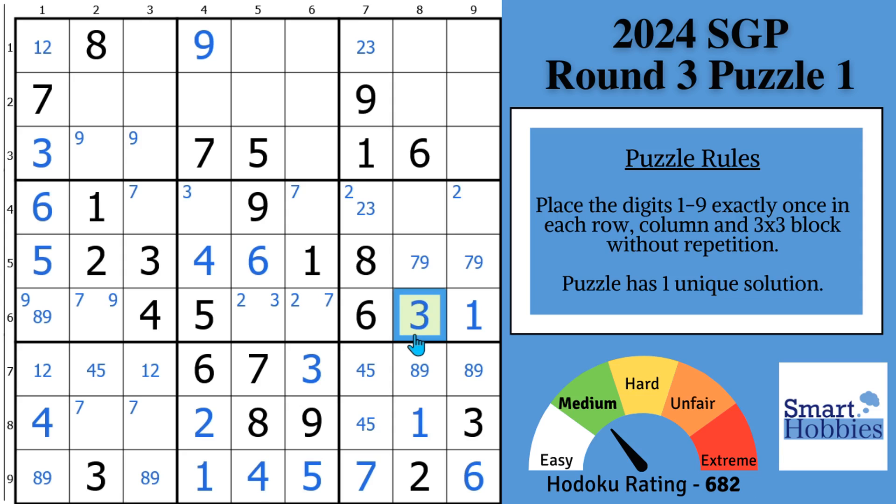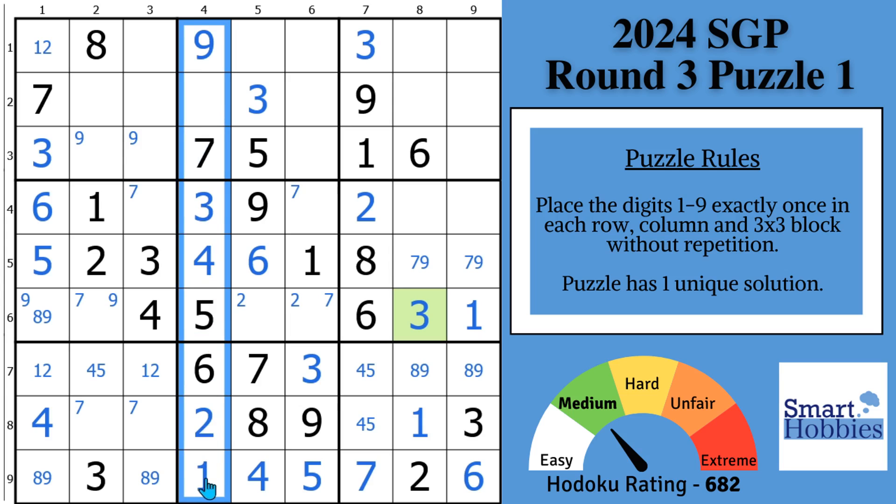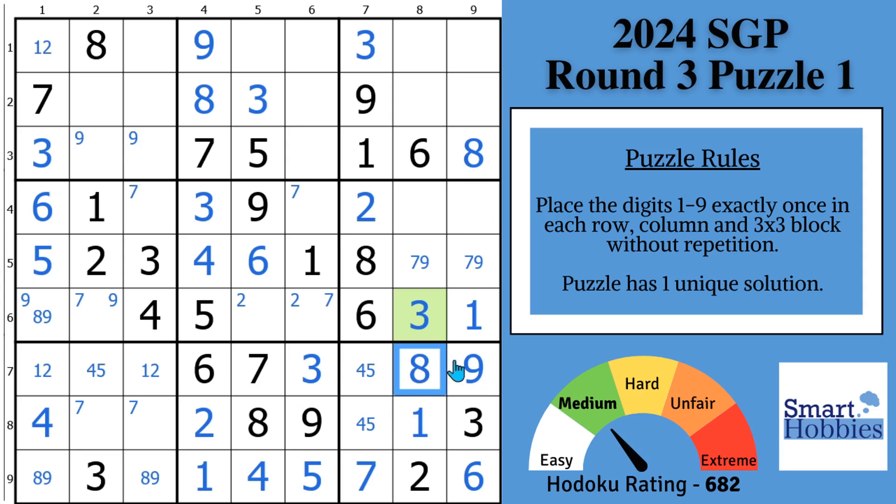After we solve this for a three, we can do what I call following the Snyder. With this three, we know this has to be a two now, and that's got to be a three. We can get rid of that two in block six. Following the three, we can displace the Snyder three here and solve this cell for a three. Then with these two threes and this three, you can solve for a three in block two. We now have a full house in column four — the only thing missing is an eight, so I can solve the eight there. With these two eights, which is an eight in block three, we disambiguate the nine-eight in block nine.